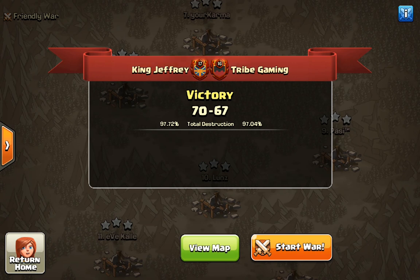Hello everyone and welcome to another Clash of Clans video. Today we're going to be looking at the CWL Elite League War against the previously undefeated Professional Clan Tribe Gaming. This war was neck and neck until the last three hours when King Jeffrey put up a stunning performance of both offense and defense, and were able to sustain the lead to the end with a final score of 70 to 67 in this 25 vs 25 Town Hall 12 war.